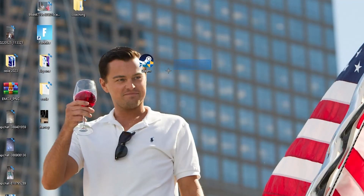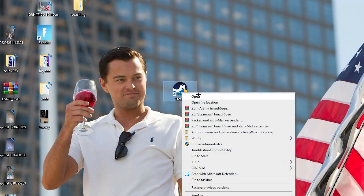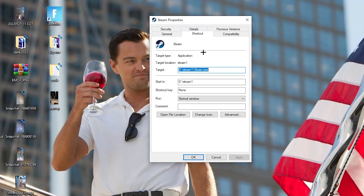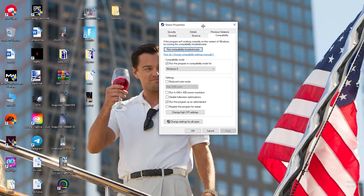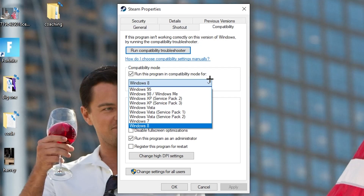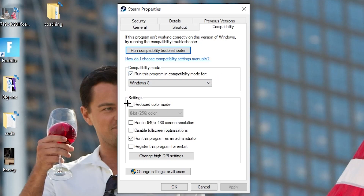If that doesn't work, right-click the launcher shortcut again and go down to 'Properties.' Click it so the tab pops up, then navigate to 'Compatibility.' Copy these settings: enable 'Run this program in compatibility mode for' and select the latest Windows version you have. Disable 'Reduce color mode,' disable 'Run in 640×480 screen resolution,' disable 'Full screen optimizations,' and enable 'Run this program as an administrator.' Disable 'Register this program for restart.'